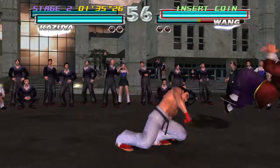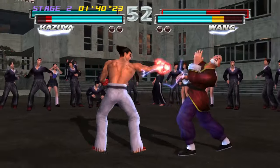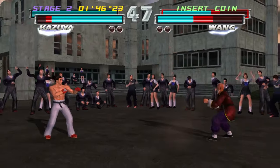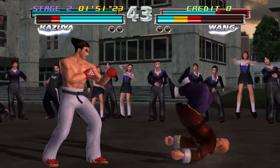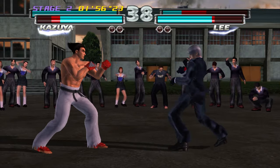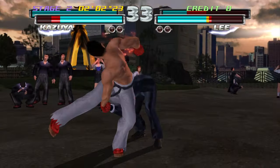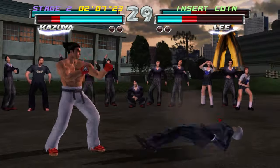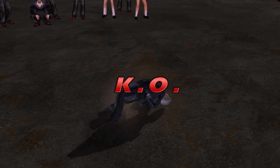If you pair up certain characters with one another, like Kazuya and Jun Kazama for example, what you can do is — if you do Kazuya's headbutt throw and press the tag button immediately after it, this is if you've got Jun Kazama as your partner, then Jun Kazama comes in and does another throw, follows it up. So that's one of the benefits of choosing certain characters and pairing them up together. But I'm just choosing Kazuya and Brian Fury here because they are badass.